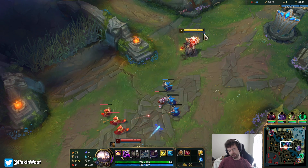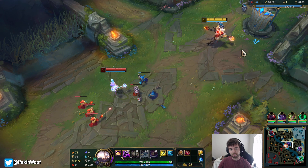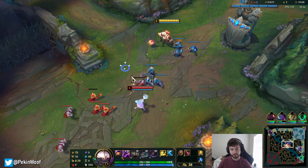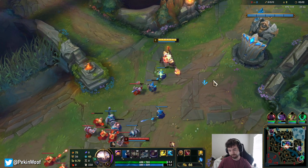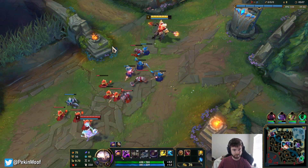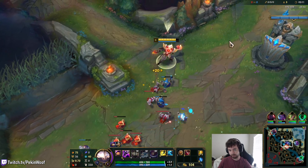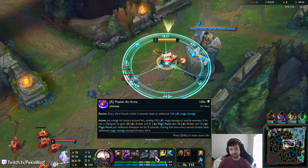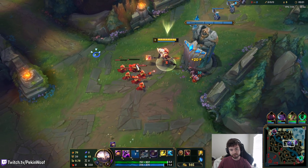The whole plan is to go for the more consistent build path, which is probably Nashor's Tooth, because Nashor's gives you 100 AP and attack speed. Attack speed helps with everything because you still have your three-hit passive. I want to play a more realistic build rather than going straight Protobelt, because if you only go straight AP it doesn't really work well with his attack speed and three-hit passive.